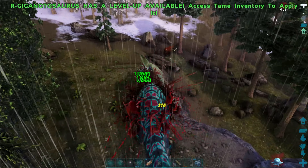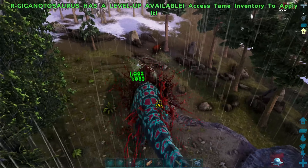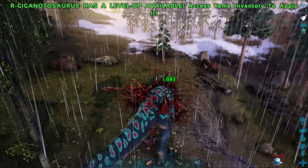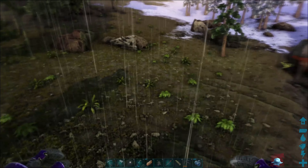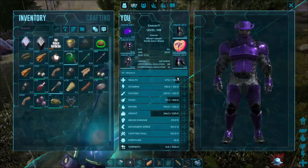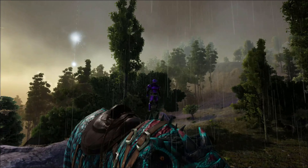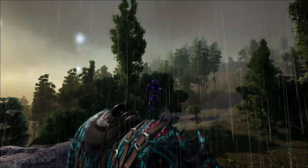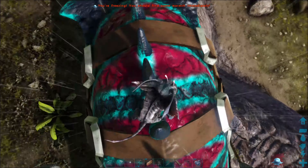I did another short video where I took an R-giga from Genesis 2 — basically level 200, so level 215 when done — and went and killed that wild giga. I was doing over a thousand bite damage and it still did a ton of damage to my R-giga. It was crazy — that was only a level 10 wild giga, but I was biting it non-stop and it still chunked me. The bleed effect is insane.